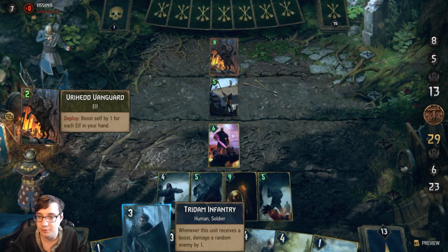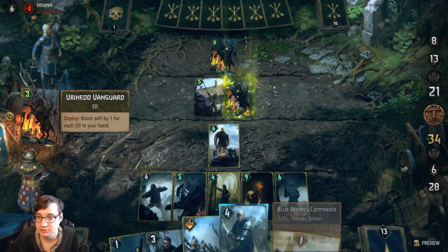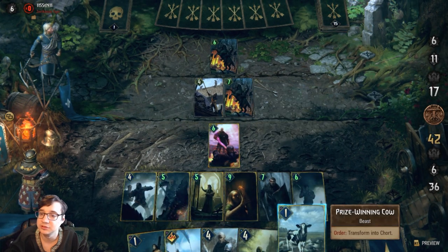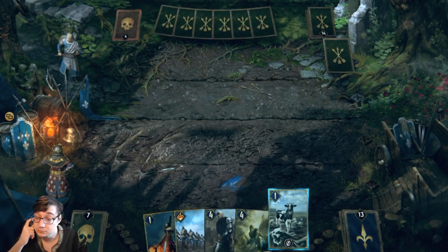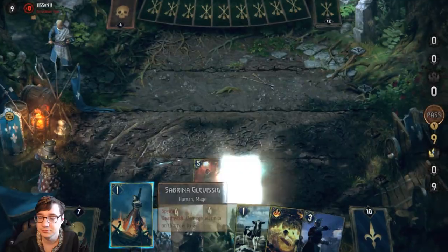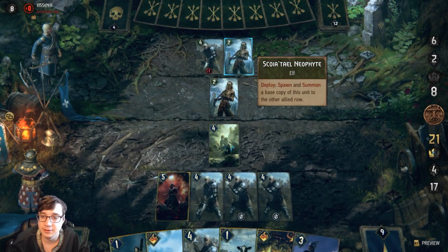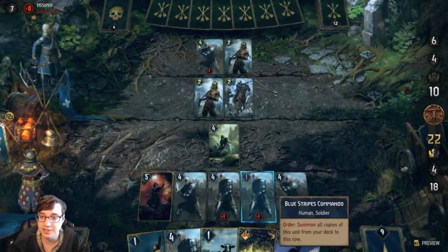I decide to play Corvo. I don't even have to use the boost because if my opponent uses his removal effects, it's fine — I'll live. Just now I can start machine-gunning him down. There's no way he's going to beat me in this round. Because I have Operator I decided to play out this round. At this point I'm thinking I'm going to be playing Pavetta in the final round to get all these Commandos back. I use Reinforcements to make an extra Commando from my graveyard.